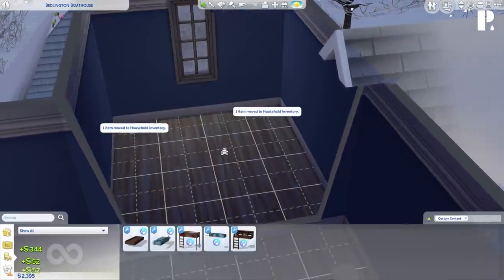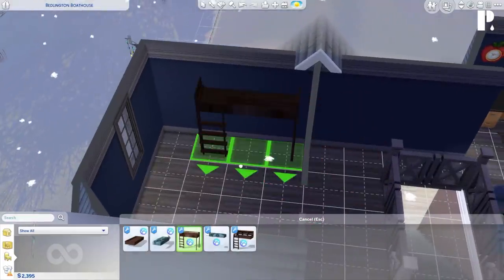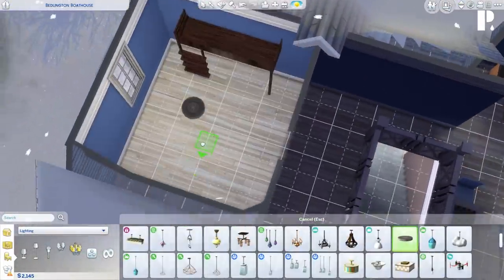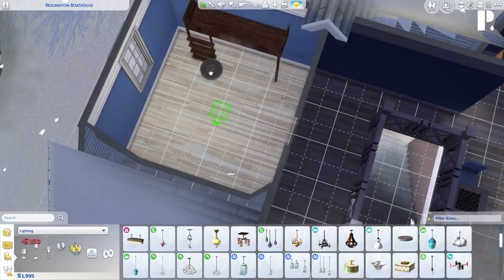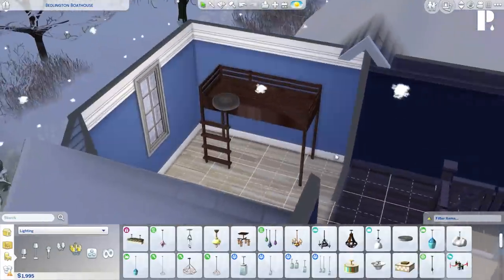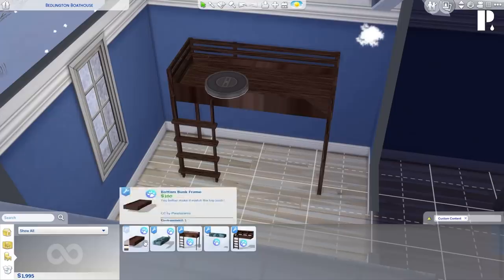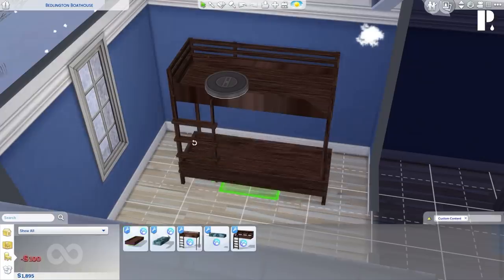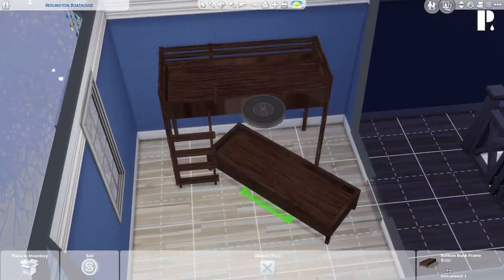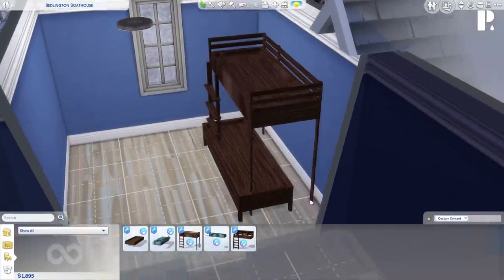You guys probably recognize this house — this is my current household. I'm going to delete the bed they're currently using and try out the basic bunk bed and frame. First, I'm going to grab a saucer light — those are my favorite lights. I also don't know if sims will be able to use the bed with the lights there. There's the bed. Let's go back to objects and place the bottom bunk piece right down here.